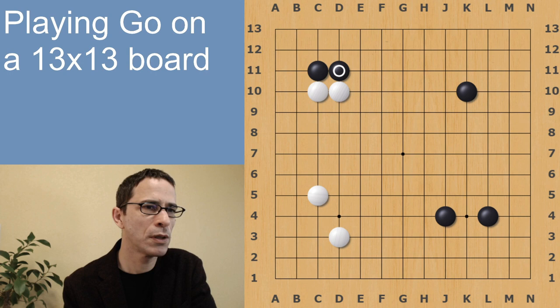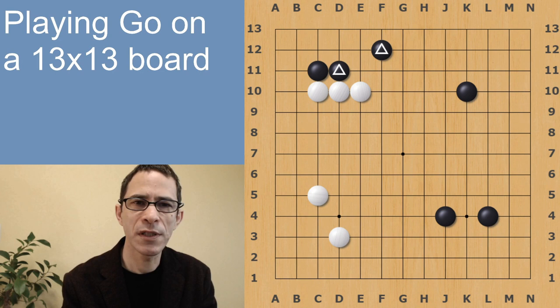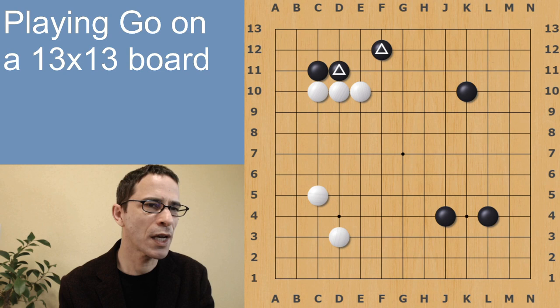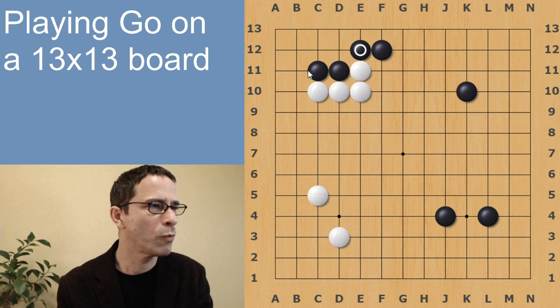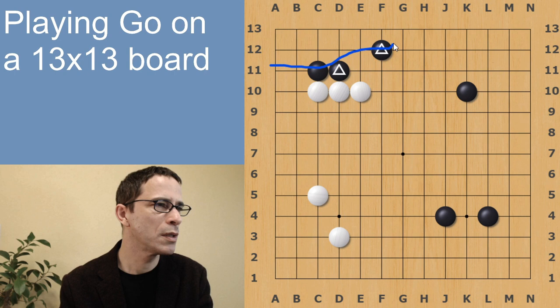Black crawls here, White extends — White is creating a connected shape, a wall influencing this direction and helping White to surround this area. This is an example of a move on the second line. The two marked stones create a nice jump — a connected shape. Because if White pushes through, Black will cover here, and White cannot cut the diagonal — that White stone would just be captured, chased to the edge of the board. So that's a connected shape, and Black has established an area here which is going to be Black's territory eventually.